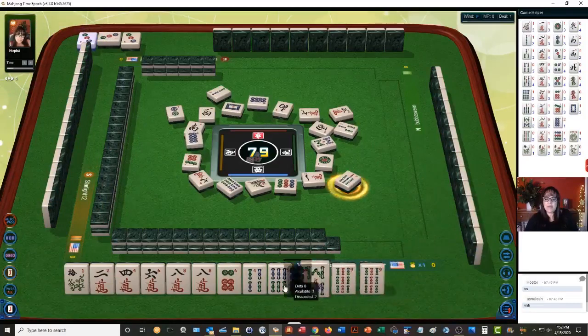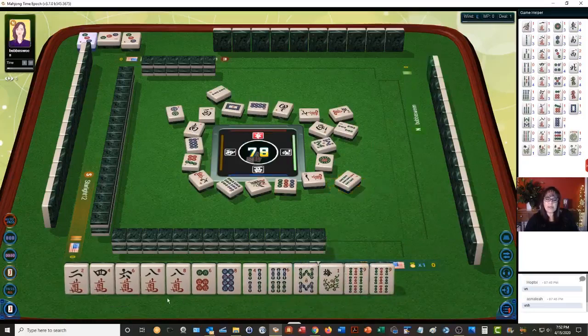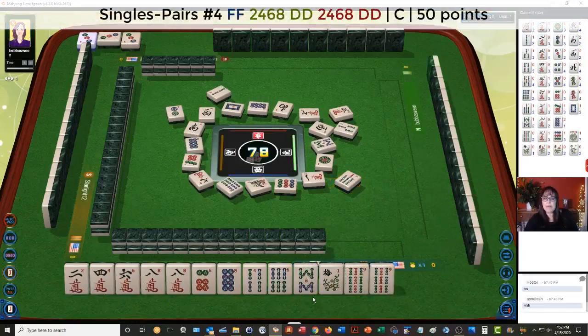Seven bamboos. Here we have all evens: 2, 4, 6, 8. Maybe even the pair hand. There's one dragon out. Four dots. We have three BAMs, so green dragon, red dragon pairs — for the 4th hand down, if we play that pair hand.